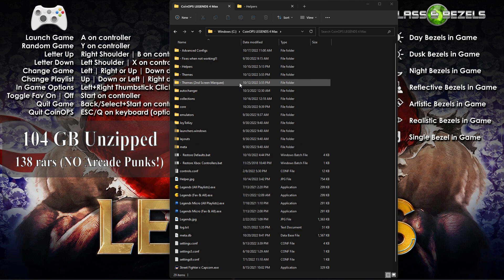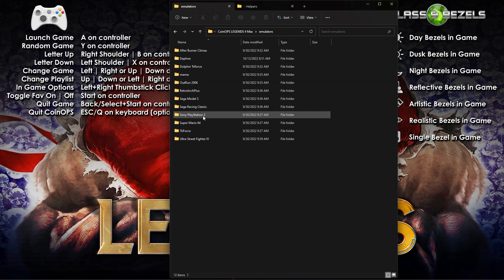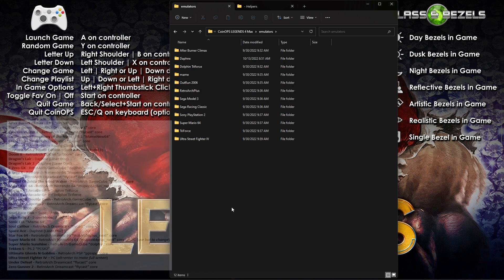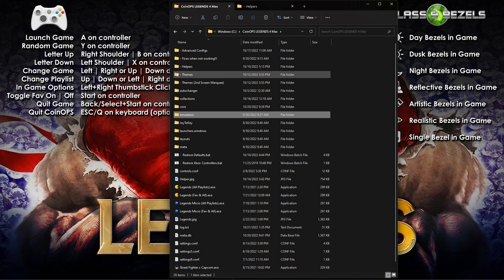This build has the 33 additional games with the additional emulators and cores. There are PC games, RetroArch cores, PS3, PS2, PS1, PlayStation Portable, Dreamcast, and GameCube — all of these additions to round out this beautiful build.